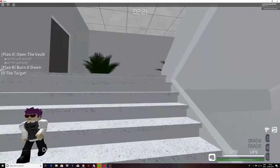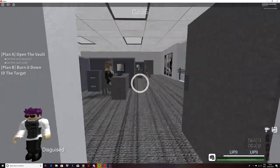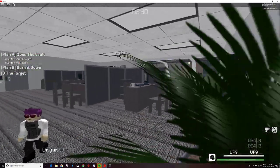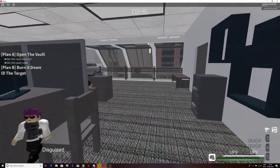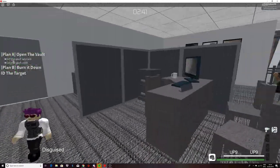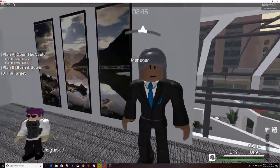You're a guard now. Go in here and make sure no one's looking at you. Destroy that camera, then look around and see how many people are working. This person here is actually the manager.